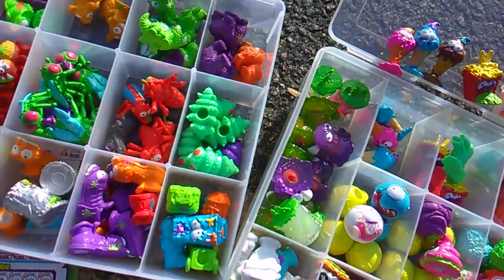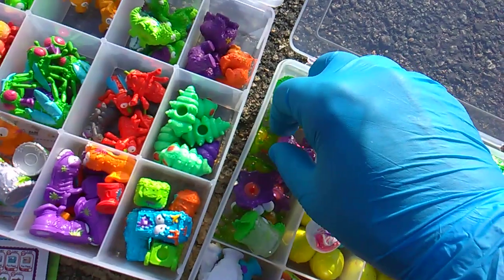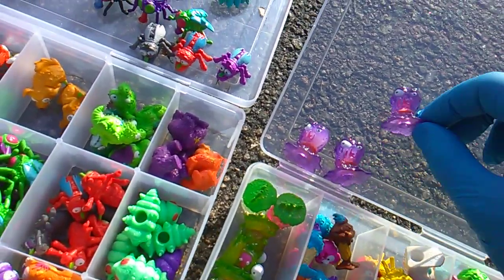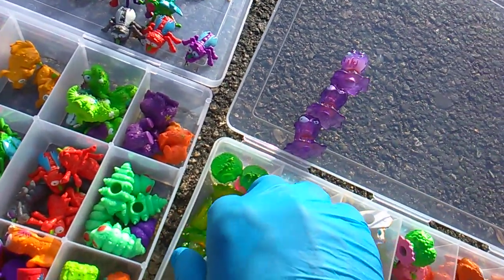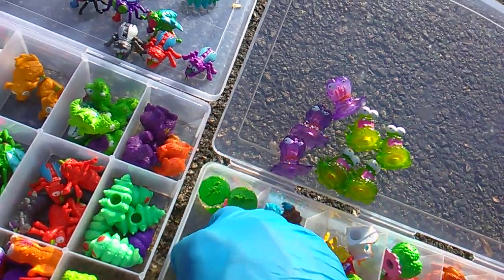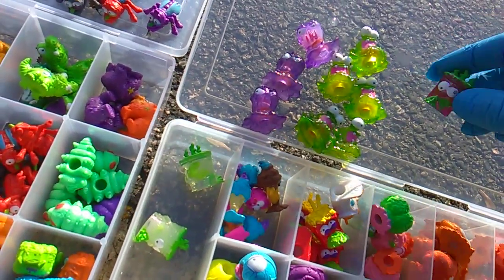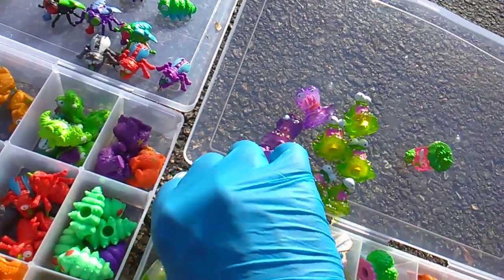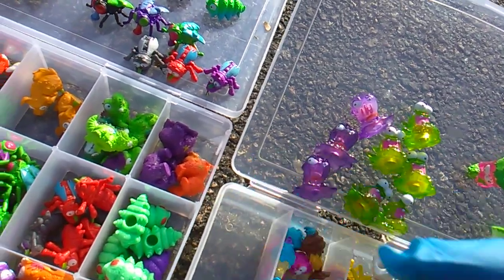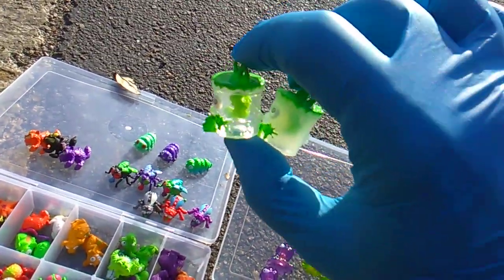That brings us back to this case for the Ultra Rare Ooze Dudes. Poop Monster, purple — I have him three times; he will also come in red, which has not been found yet by me. Slime Guy Green — he will also come in yellow, but as far as the green, I have him five times. And then the last one, Barf Bucket, is a little unusual. I have the nice Jolly Rancher pink, and then I have it completely transparent, plus the variant that was in the slime — it might have been affected by the dye, but it is definitely milky white rather than clear.